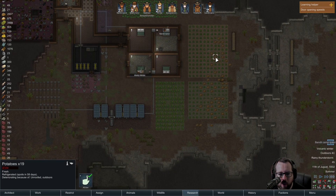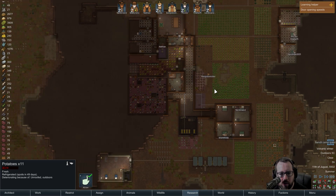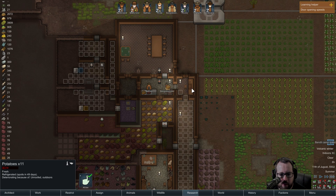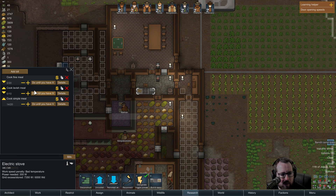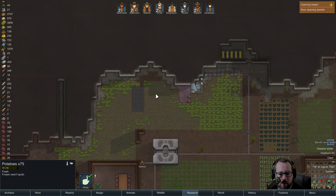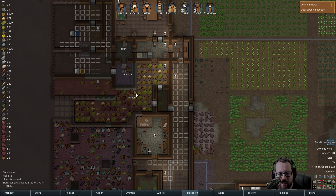These potatoes are definitely going to rot away to nothing. He's not the end of the world again because we've clearly got enough in here to last us a lifetime. So should we, while we're doing this, put lavish meals at the top? Can you make us some lavish meals buddy? We should just stop making simple meals at all - we just need to get on to making these other meals.